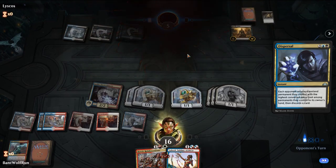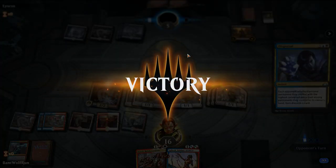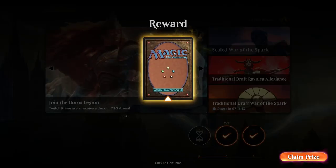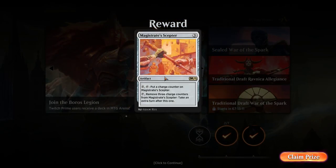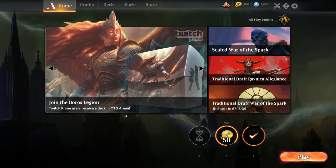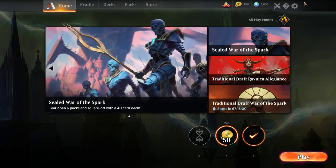Opponent concedes. So they didn't have an answer — that's a tough choice there. The Saheeli gives us more long game. Magistrate Scepter.